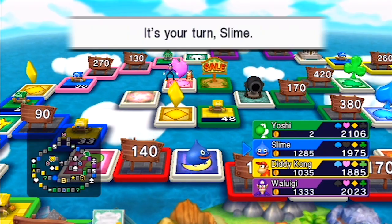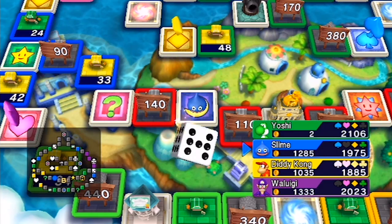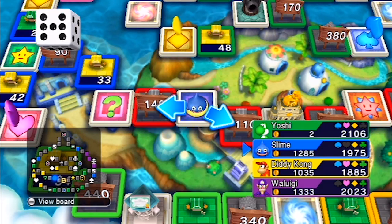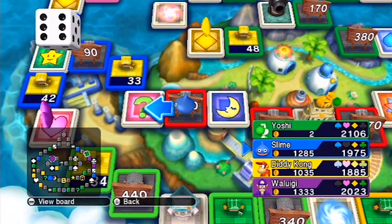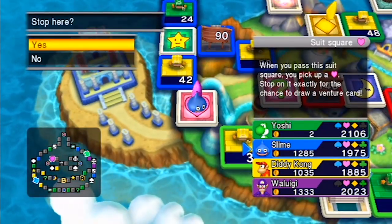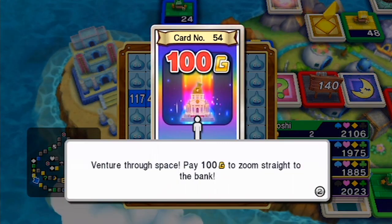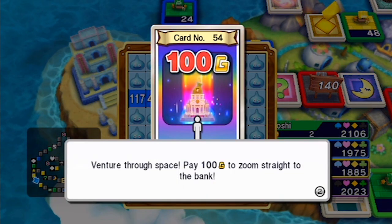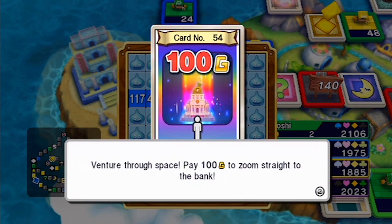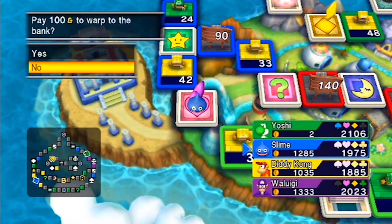If you've got a lot of stuff already, just buy stock in something for bargaining chips — not worth it otherwise. Is there a double H on this? There's a double H — it's an H with two dots in the middle. You can pay 200 quid to zoom straight to the bank, but you don't have to — press 2 and say no.